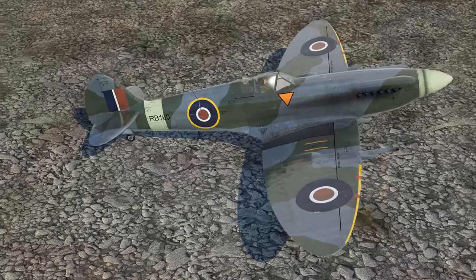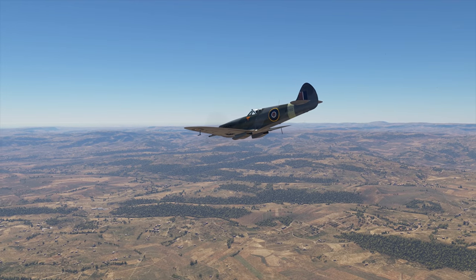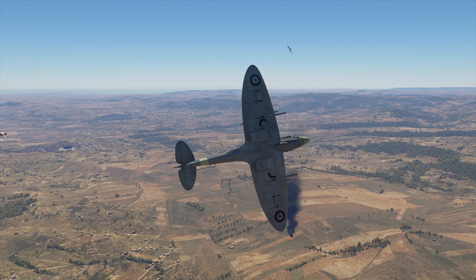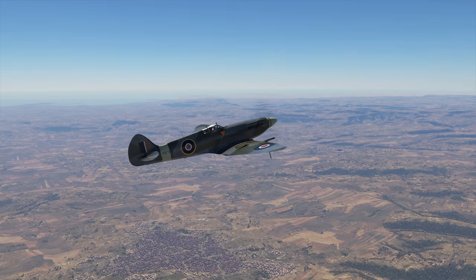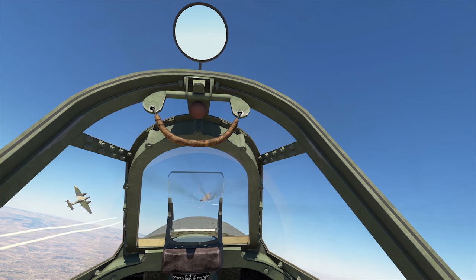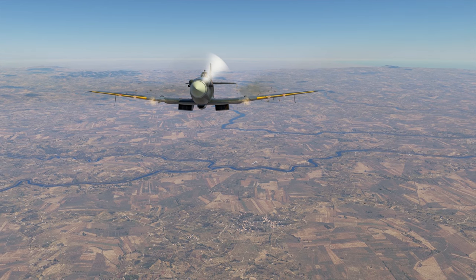Then we have the Griffon-powered Spitfires — the best of the best. Even the earliest model shows the difference: another fuselage form, a five-blade propeller, and a completely new engine. This one can speed up to 726 kph and turn within 17.3 seconds. As for the armament… Hispano Mark II and Brownings again? We've got four machine guns now! Calibre 7.7! Not all right! Those engineers had some strange sense of humor.